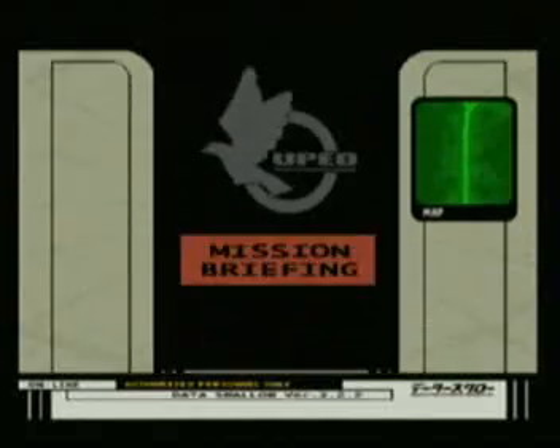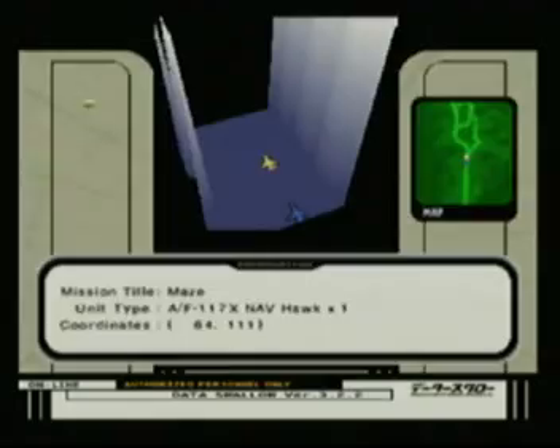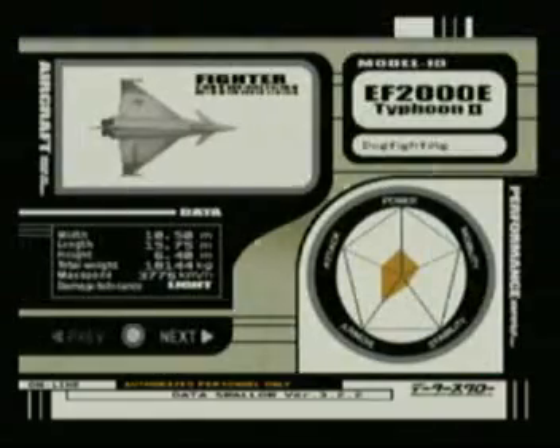Alrighty, this one's Mission 10 and it's called Maze. This is the stereotypical — every Ace Combat has it — fly through the canyon or fly through the tunnel mission.